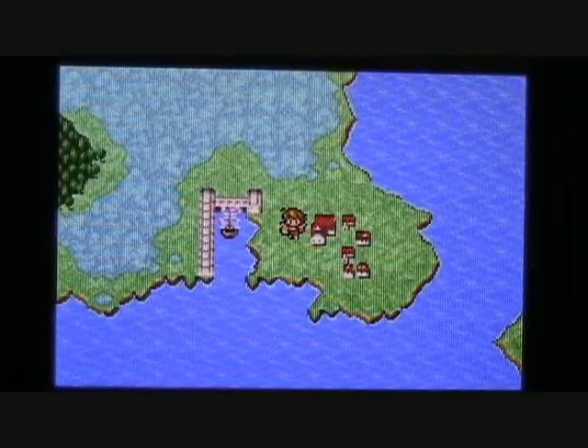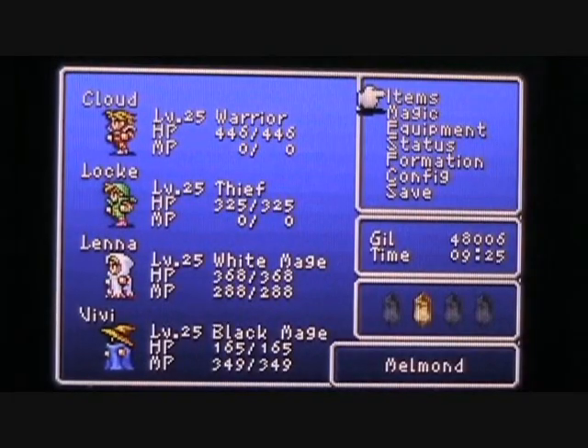If you go into your menu, you'll see that the Earth Crystal has been lit up there in your Crystal List — one down and three to go. So even though they have scored a victory here, there's still quite a journey that awaits our heroes as they still have the Fire, Water, and Wind Crystals left to restore.